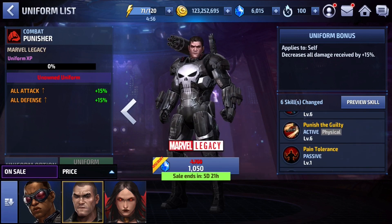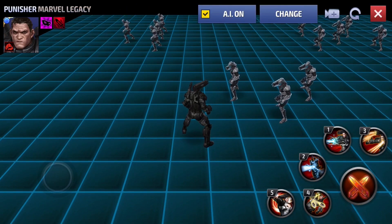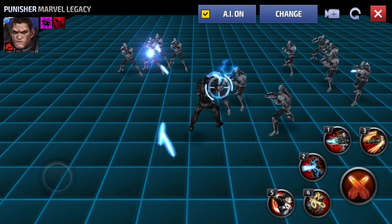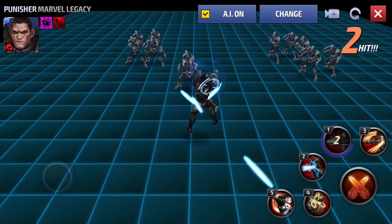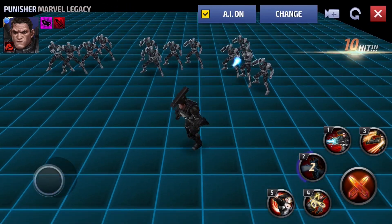Let's take a look at this uniform to give you an idea of what I mean. First and foremost, three of this guy's skills root him in place. You already know if a character's skill roots them that is a very bad thing in world boss and alliance battle, because meteors are going to fall on your head or the frost beast is going to jump you. Look at the one skill — there's a slight animation where he's rooted while charging up that beam, kind of like a lightning ball. He's firing out three beams and slightly rooted in place — not a fan.